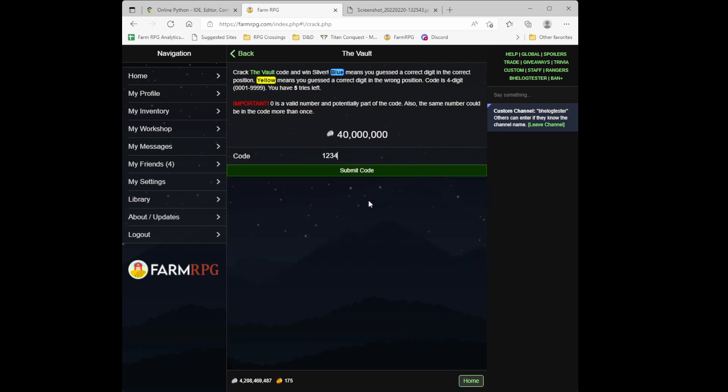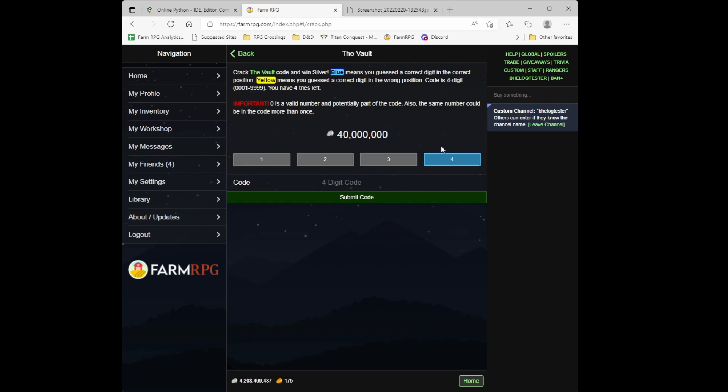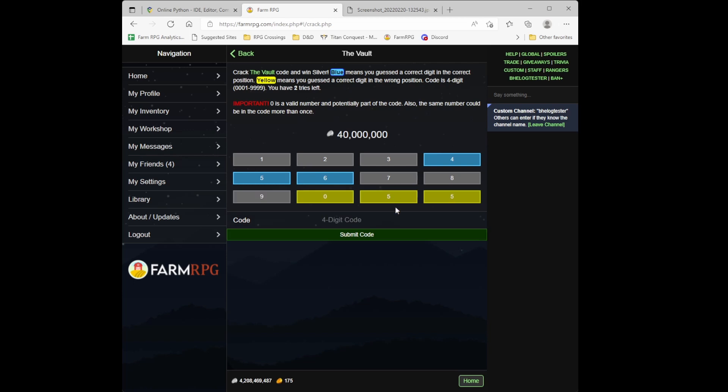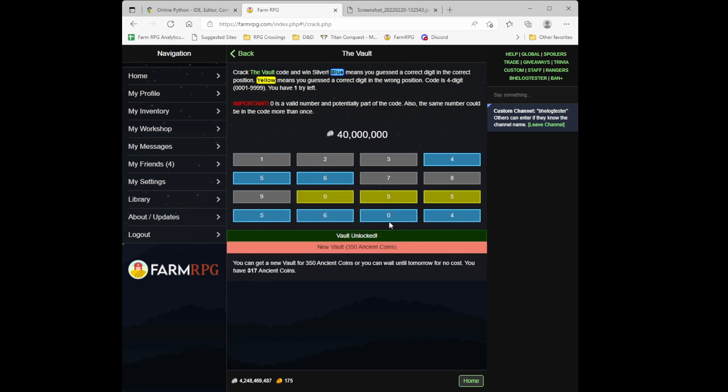Let's try again. Starting with 1-2-3-4: four is the last digit, and none of the other numbers are in the combination. Then 5-6-7-8: five is confirmed. Testing nine and zero, then doing double fives to check if that slot is five — it's not five, but zero is in the sequence. So the answer is 5-6-0-4.